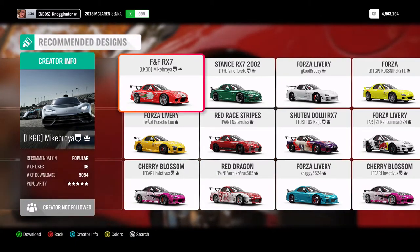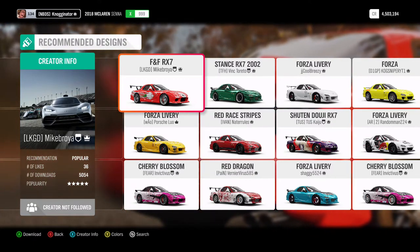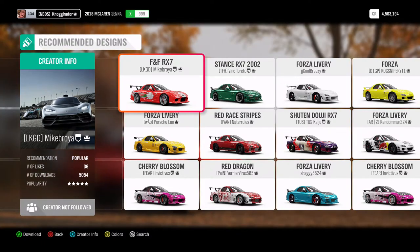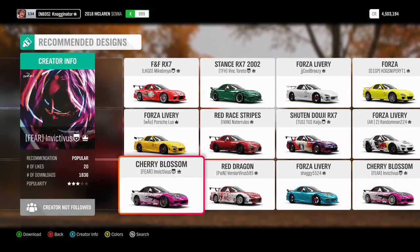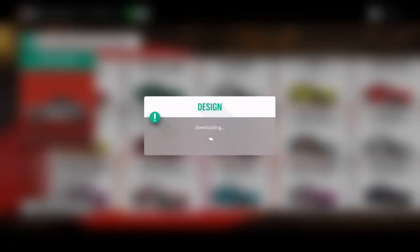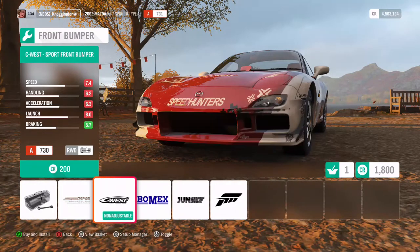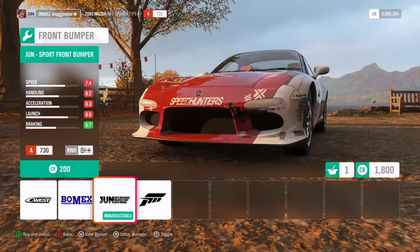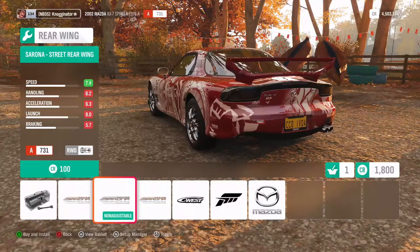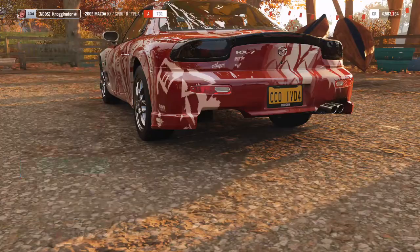We're going to build the RX-7 first. I'm going to go for a drift build. Looking for a good drift design — I'm liking the Red Dragon. Let's go for the Red Dragon. A lot of good designs on here. I want to say Rocket Bunny, but I have a design in mind. The wing I think I'm going to have to change, or more of the bumper. Let's go to the big bumper — or the bumper delete. That actually looks pretty weird.